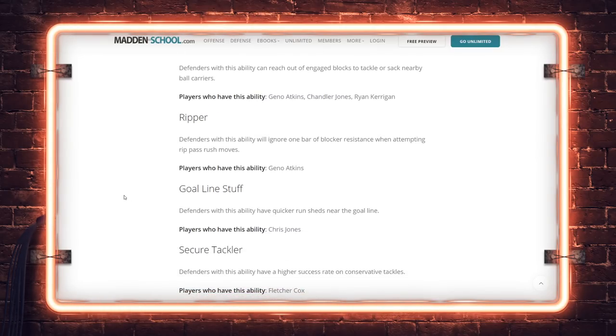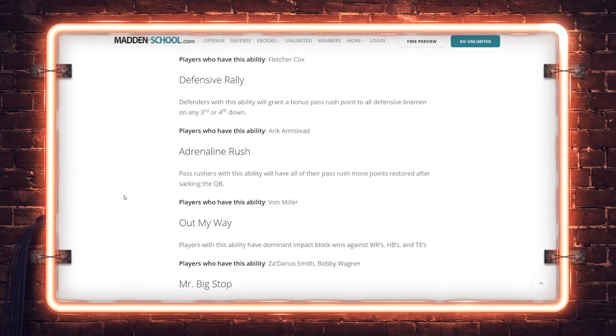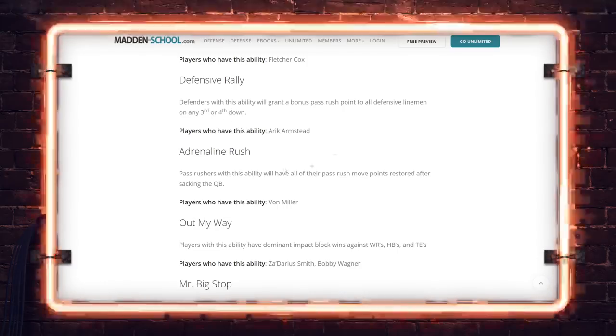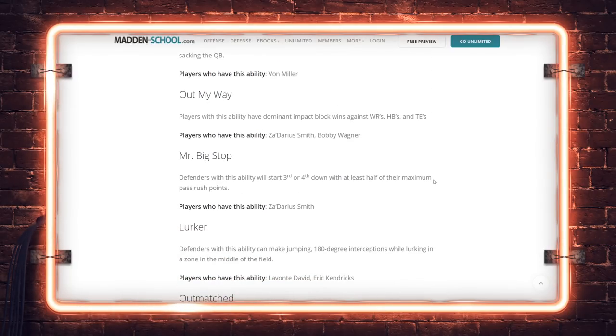Ripper: rip moves — Geno Atkins. Goal Line Stuff: a run-stopping ability on the goal line. Secure Tackler we know. Defensive Rally: new one — extra bonus pass rushing points on third and fourth down — Eric Armstead. I'm scared of this one; I think in MUT this is going to be really toxic late in the year. Adrenaline Rush: all pass rush move points restored after sacking the quarterback. Imagine late in the year: Edge Threat Elite, Instant Rebate, BOGO, Adrenaline Rush — you regenerate currency no matter what. It's going to get wild.